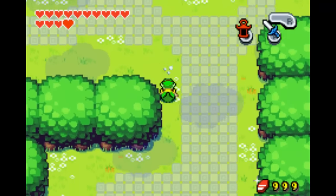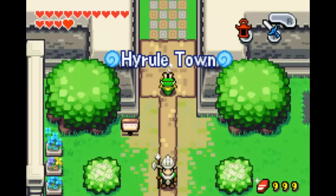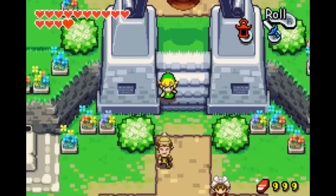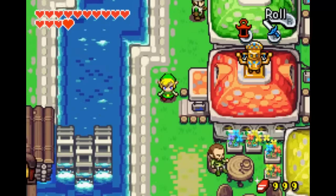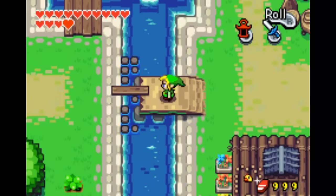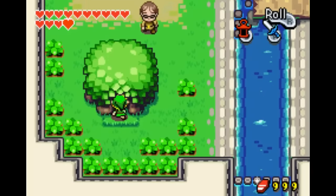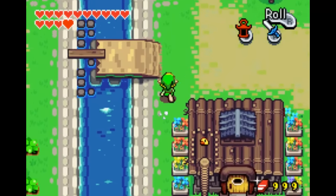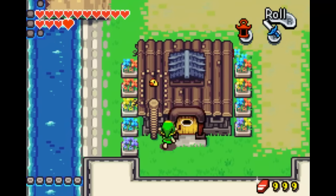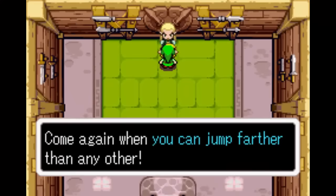I'm gonna go back to the castle town just to make sure that there's nothing I have to do there, like with Swift Blade or whatever his name is. Oh yeah, I forgot I can actually swim now. He's not in the tree, is he? No, this is the figurine shop. Where is he exactly? I think he's over here. Yeah, here we go.